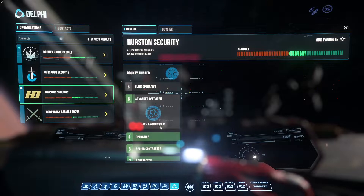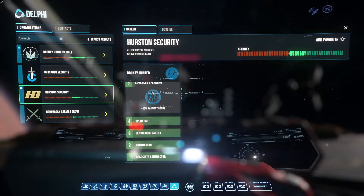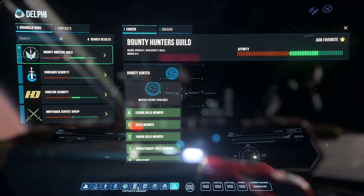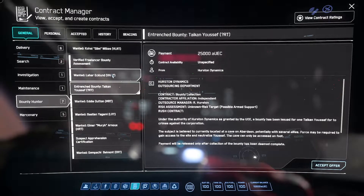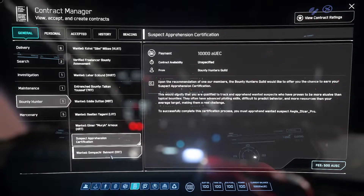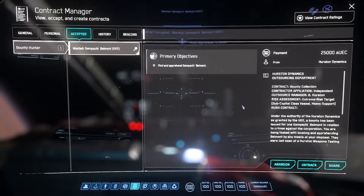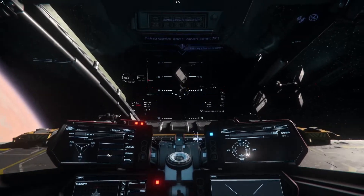Make sure you stay around that location, otherwise it won't count for the same reputation. Keep an eye on that. For every solar system — every planet, basically Hurston, Crusader, Microtech, all the other planets in every system — they have their own bounty group or their own security group. The more work you do for every security group, the higher your reputation gets and the more money bonus you get on top of that.